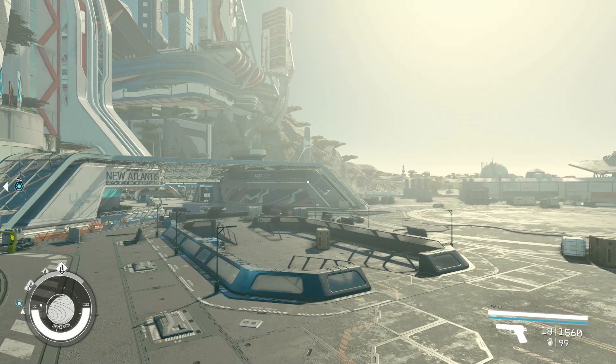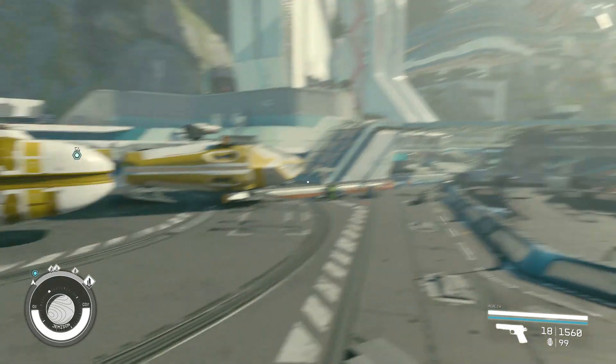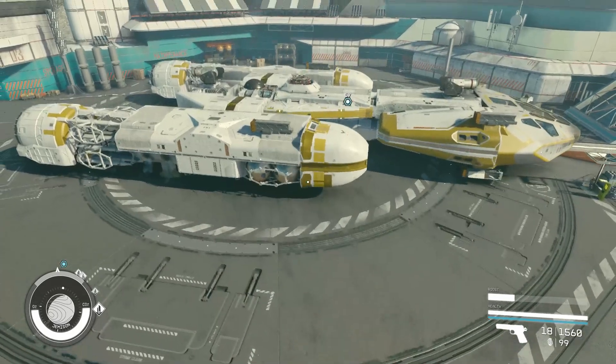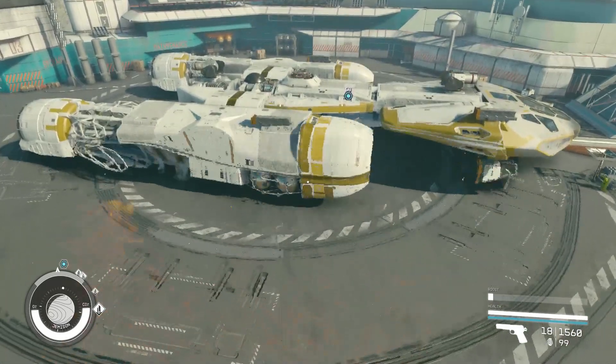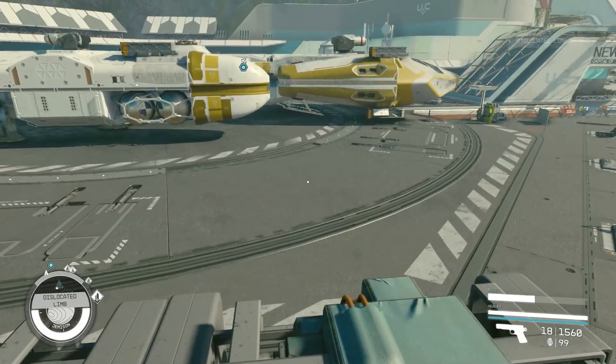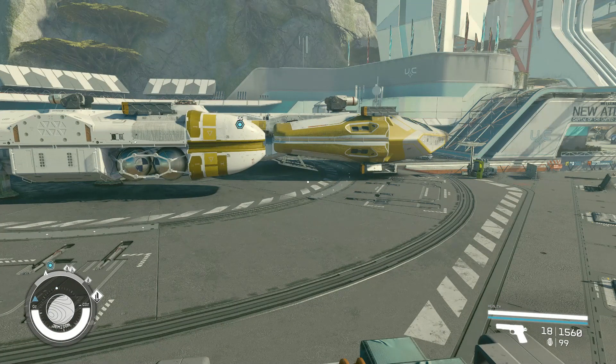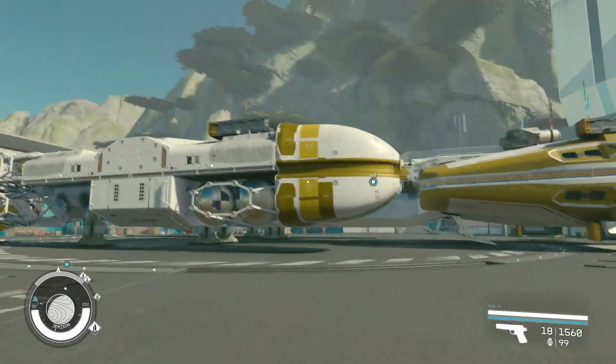Today we're going over some more Star Wars ships because Star Wars has a lot of ships. You can see we've got one parked here already — rather large, but it looks pretty good — and it is a Y-Wing bomber. I won't be doing full step-by-step build guides, but I'll show you enough that if you want to try copying any of these builds, you should be able to from what I show you in this video. So let's dive in and start off with the Y-Wing.